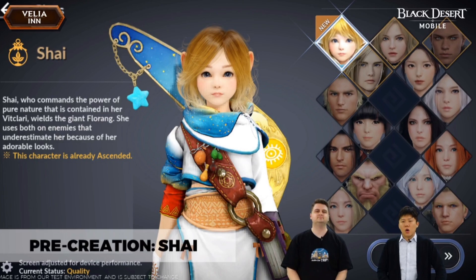First one: Shine pre-creation. Finally you can create a Shine character, but you cannot play yet. You need to wait till March 23. Next week after maintenance you can start creating this character, then wait another week to play this class.